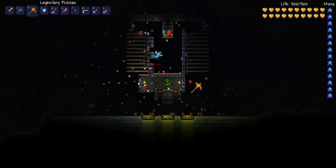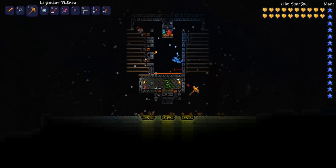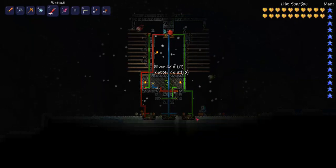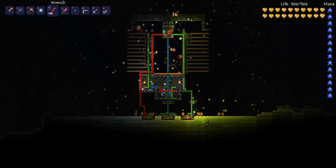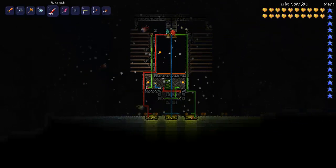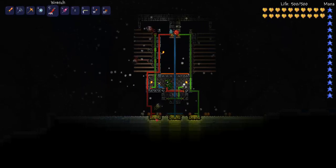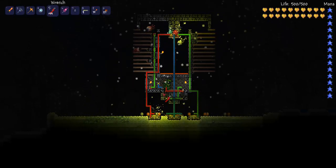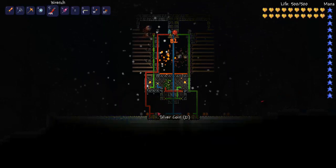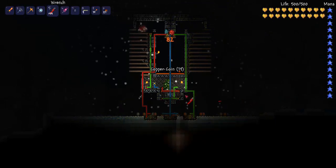I'm going to show you the wire setup for this, which looks a little bit more complicated than it really is. I have two pressure plates set up on top of this teleporter, and I have that mirrored over here on this side. And then I also have this wall set up so that when the ice golems actually walk, they stop and they're fully on the teleporter by the time they hit this wall.